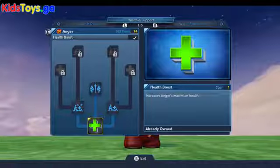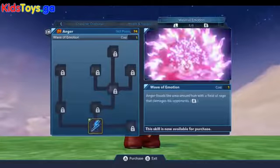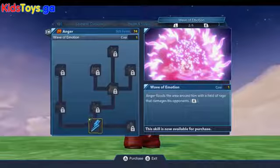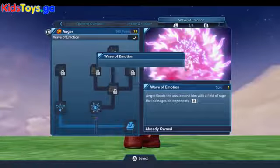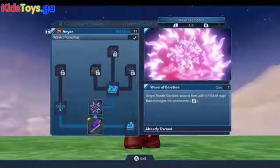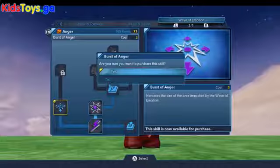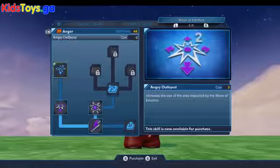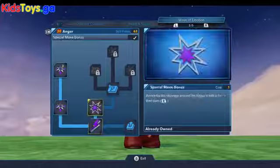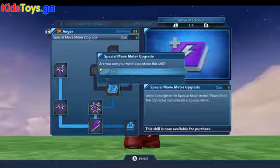A lot of familiar icons from 2.0, and here is the special attack — the Wave of Emotion — so we're certainly going to pick that one up, as well as increase the damage done by it and increase the range. In fact, we are just going to fully upgrade his special attack while inside this tab.